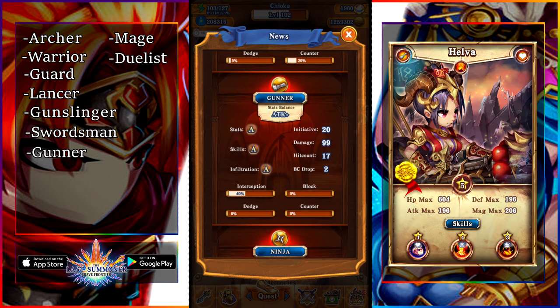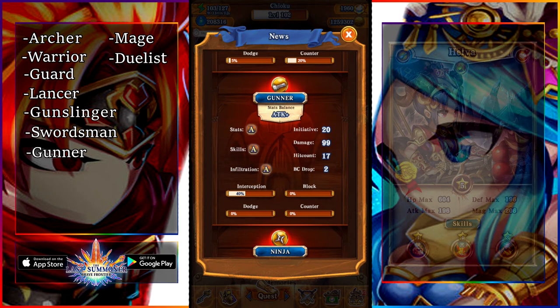Next up is gunner. With the gunner units in the game right now, it's a pretty good class: high damage, high hit count, good stats, good toolkit, and a high interception rate, which is great. Not much to say about the gunner — you'll most likely be using them more times than not.